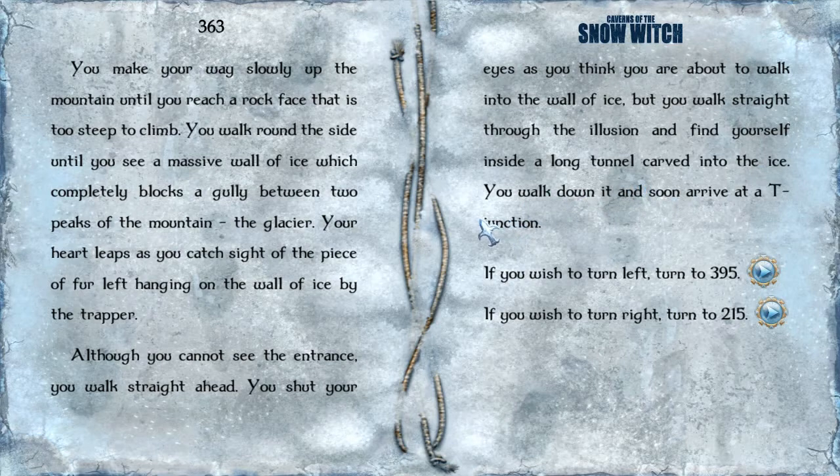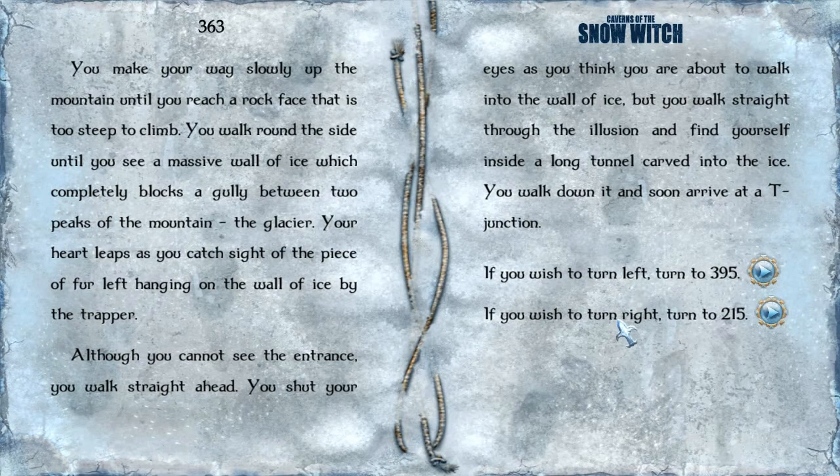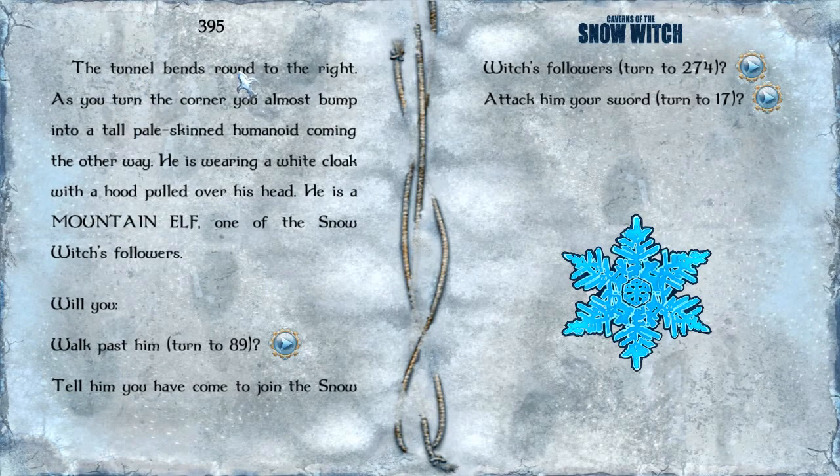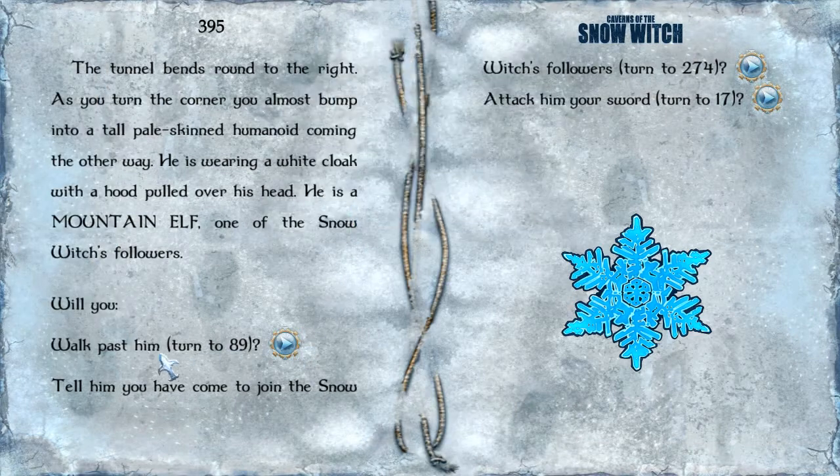You walk down the tunnel and soon arrive at a T-junction. New bookmark. If you wish to turn left or turn right — well, I am left-handed, so we will go ahead and turn left. A tunnel bends round to the right. As you turn the corner, you almost bump into a tall, pale-skinned humanoid coming the other way. He's wearing a white cloak with a hood pulled up over his head. He's a mountain elf, one of the Snow Witch's followers. We can choose to walk past him, tell him we've come to join the Snow Witch's followers, or attack him with a sword. Let's add a bookmark.